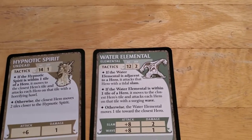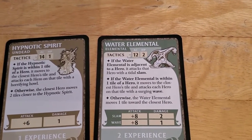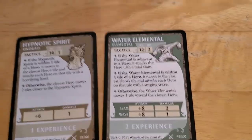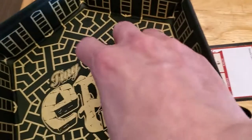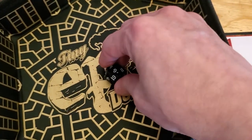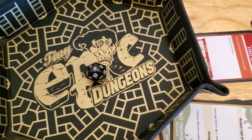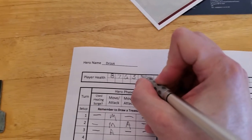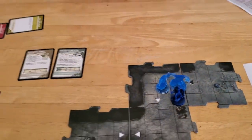Now the water elemental — if it's adjacent, which it is, it's going to attack with a slam. It's got a plus eight on that attack, so we need to roll a seven or lower. And it's going to hit — nine and eight is 17, just more than enough to hit our armor class, so we're going to take two damage. We go from five down to three. We're not looking too good. That's going to wrap it up for turn number three.